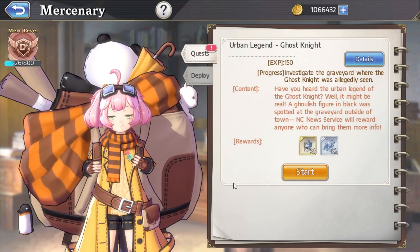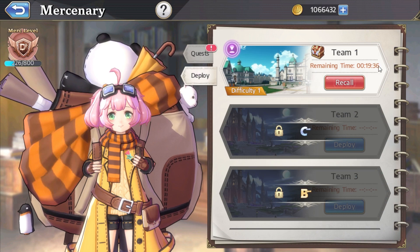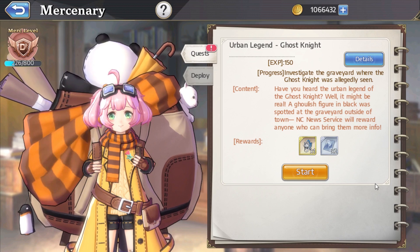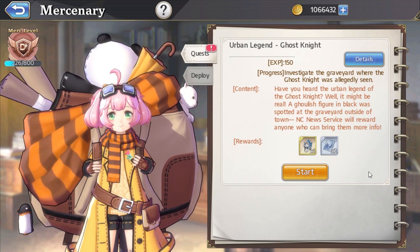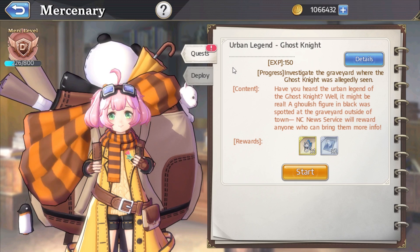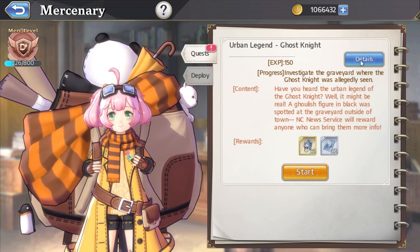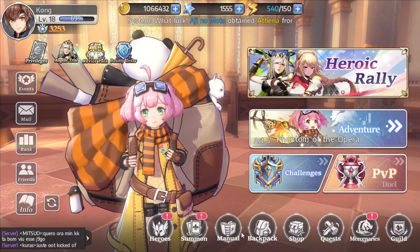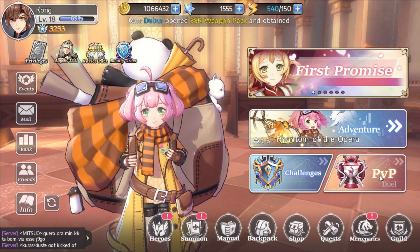Mercenaries is an interesting implementation. You have your deployment menu, which is like expeditions in Langrisser, but there's also another thing called quests — supplementary battles that gradually add to your mercenary level. I think these are meant to replace the map events in Langrisser, since there's no map in this game per se. They're like the random little event quests that come up during the day, and at higher levels I'm sure they'll have more important rewards.